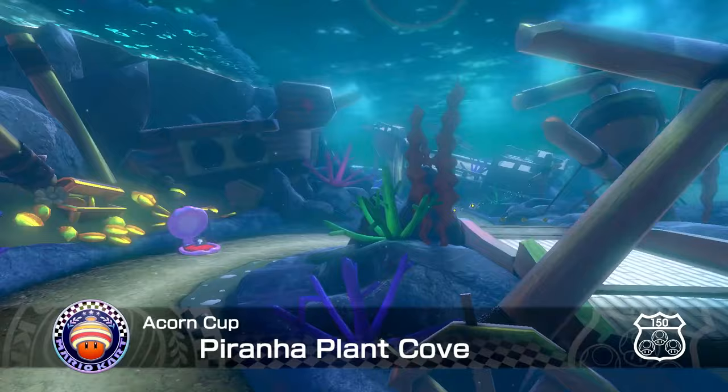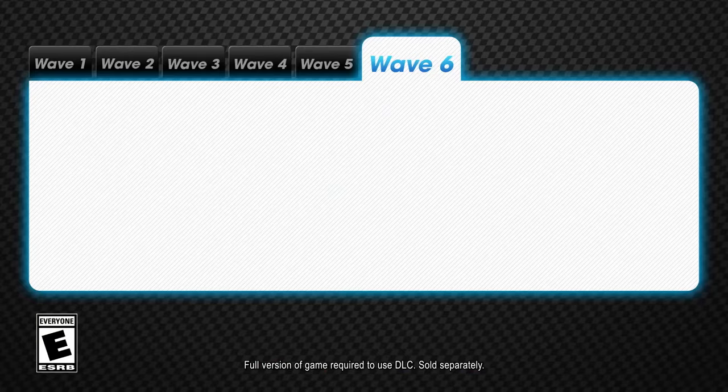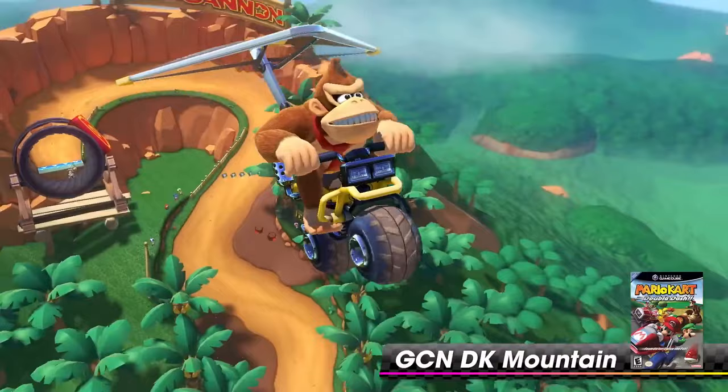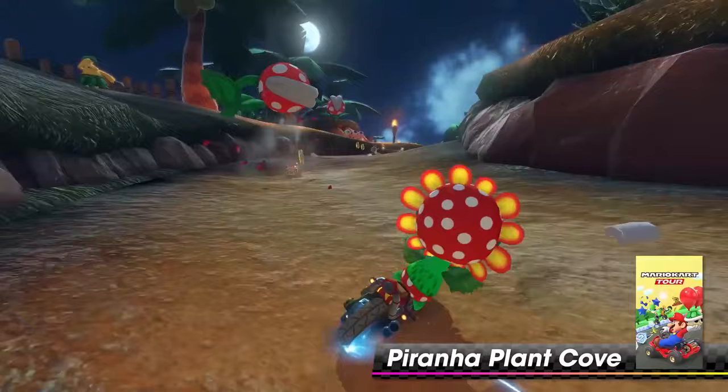Hello ZebraHerd! Today we're playing through the Acorn Cup as the returning character Diddy Kong in the final wave of the Mario Kart 8 Deluxe Booster Course Pass. Throughout today's episode we'll be playing through Rome Avanti, DK Mountain, Daisy Circuit, and Piranha Plant Cove. Let's get started!